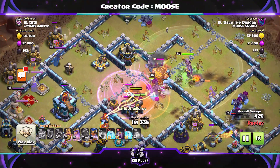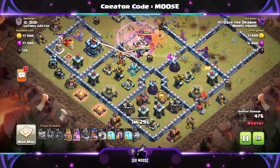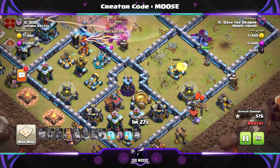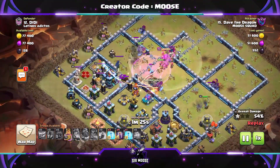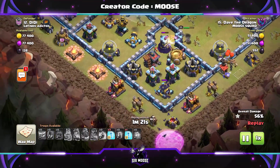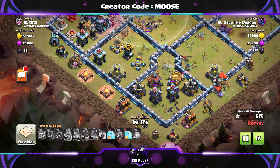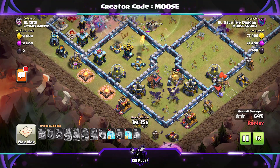Take out that multi inferno and wizard tower. Use your poison spell to take out those nasty super minions. Now start thinking about where to send in the bats — on this base I want to support the royal champion. Always think about where your royal champion is and try to help her out when you drop the bats later on.